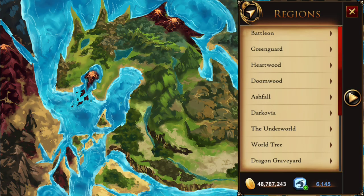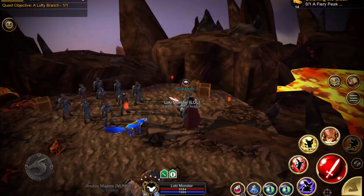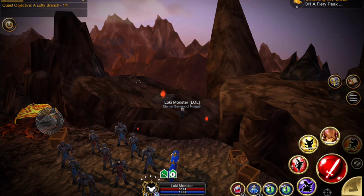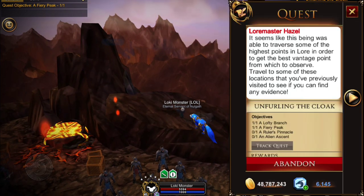Next is a fiery place, so we're going to travel to Ashfall and Mount Ashfall. When we get here, just jump up and click on this — there's our fiery peak. Then our next one is a ruler's pinnacle.